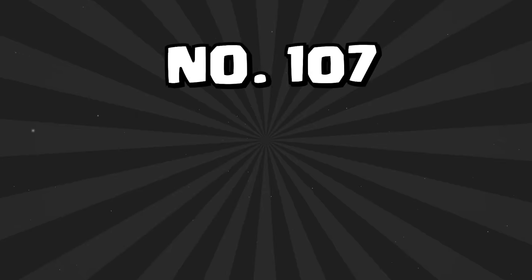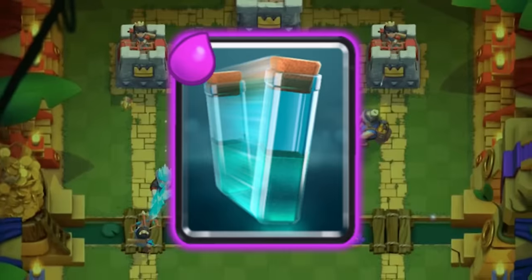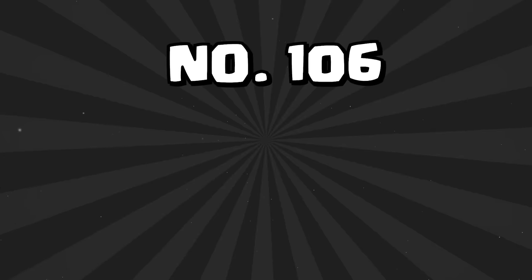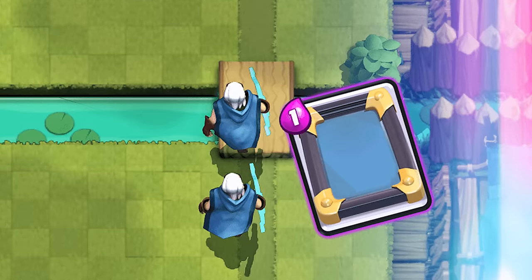At card 107 is the Clone Spell. The Clone Spell is a meme card — it's not really meant to be great. I guess you can clone some Giant Skeletons or Skeleton Barrels, but outside of that it's just awful. At card 106 is the Mirror. The Mirror is another meme card that's just not very good — very bad outside of a broken card meta. So right now, since there isn't an insanely broken card to mirror, it's just going to sit at the bottom of the list.